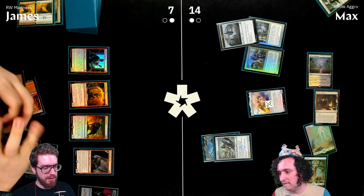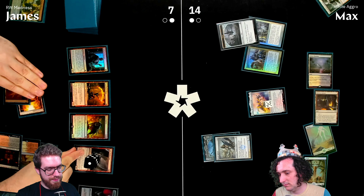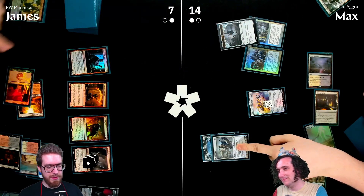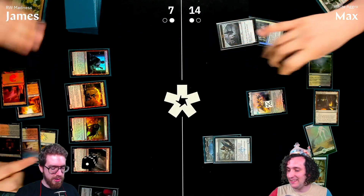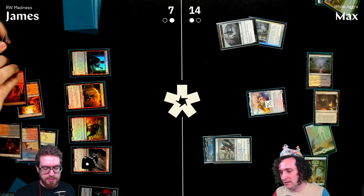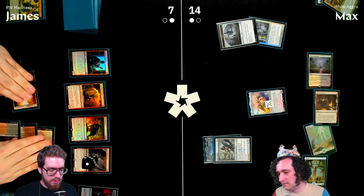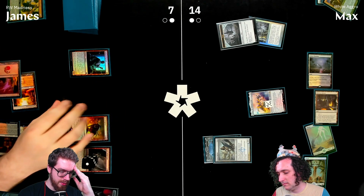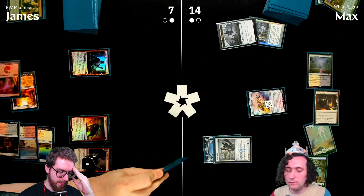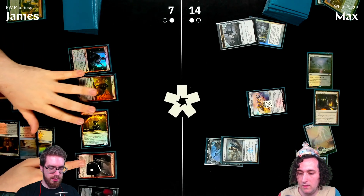Ox of Agadeem trigger resolves: the counter goes on the Ox first, then it fights James's creature; James sacrifices it and draws three cards. James has now discarded two cards, making Surly Badger Sword bigger — currently a three-two with menace.